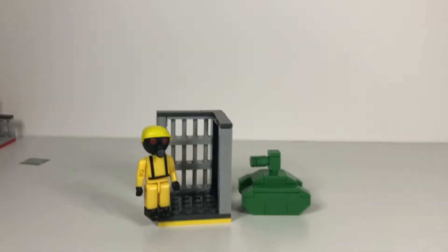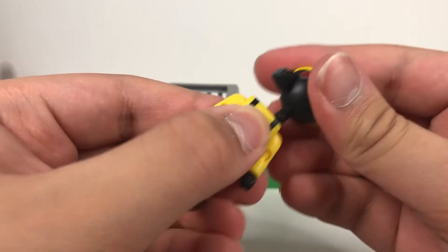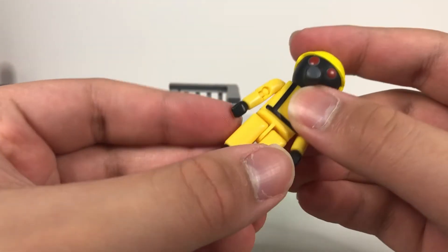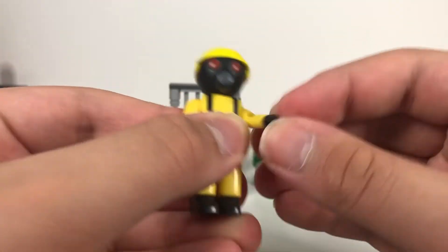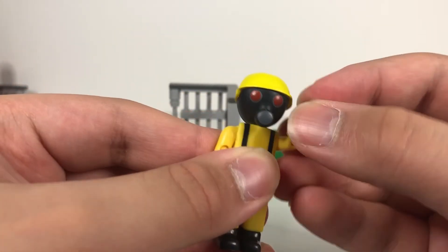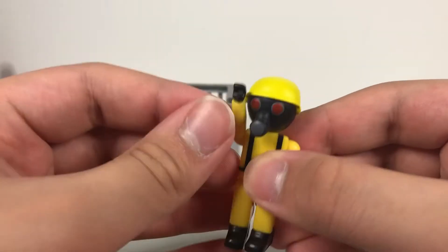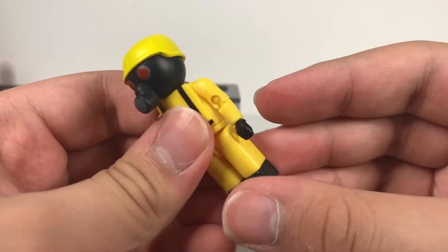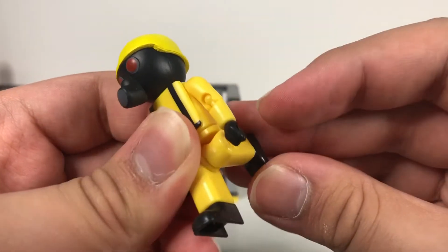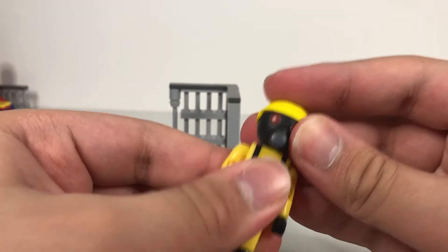Now let's go on to the actual build. Here you can see the Torture minifigure — his head comes off, you can do that too. He has a nice little tube here and the printing is all on point. I definitely love his arm — it has so much posability, like the other Piggy minifigs. The design is actually really good, and the legs — while not foldable — you can turn them any way you want, all the way up and all the way down, and turn his torso too. It's a really great minifig.